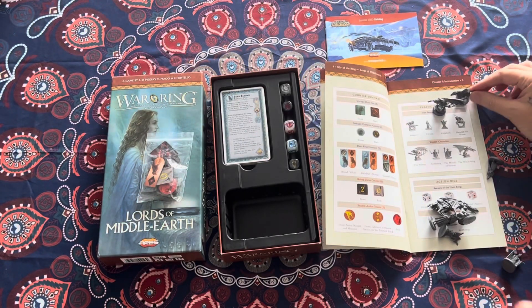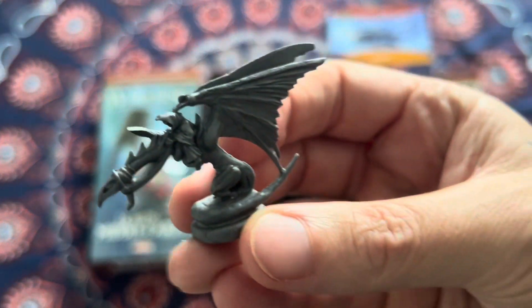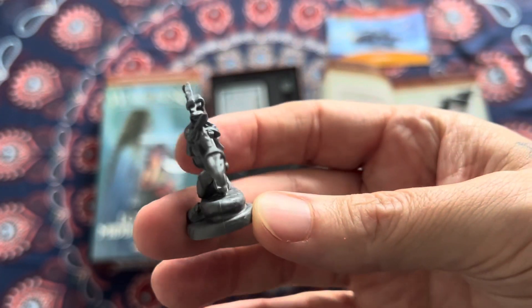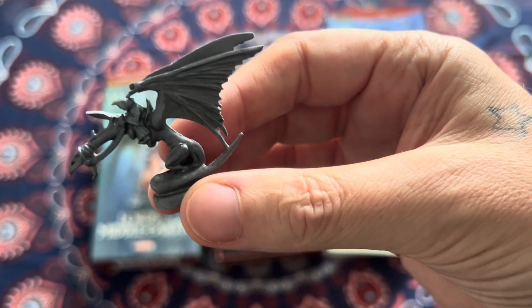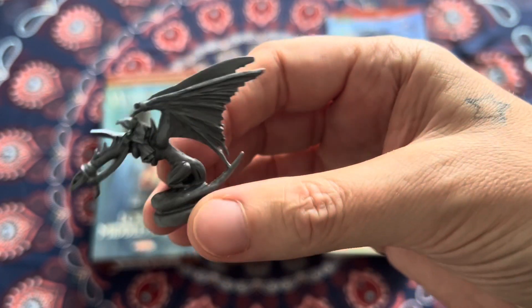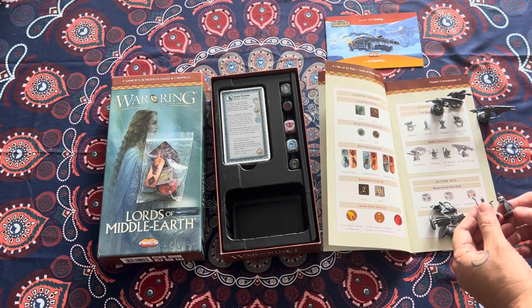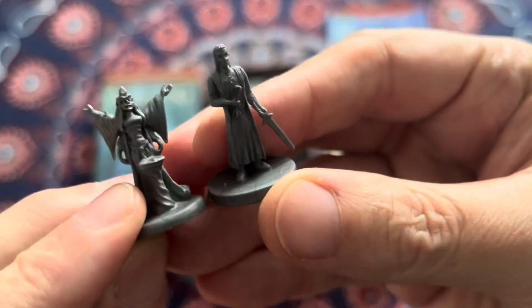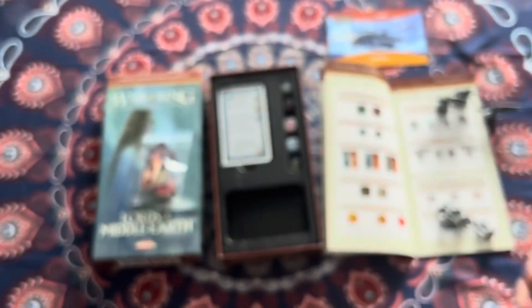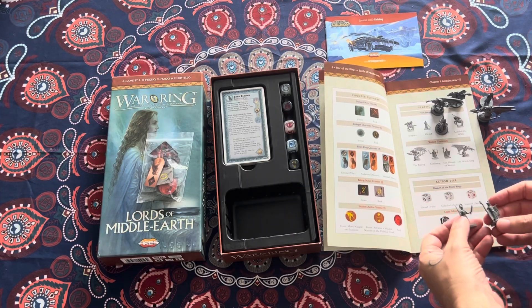We've got the Witch King. I'm glad we have this character because there's a Witch King figure in the War of the Ring pack, but he's not mounted. So the Witch King of Angmar is an awesome addition. We also have Elrond and Galadriel — these would be great to paint up. I will be doing a painting video for these separately.